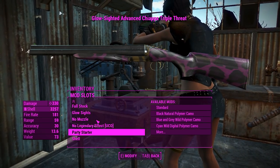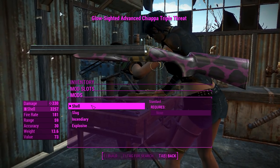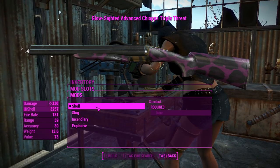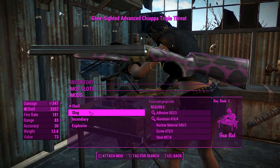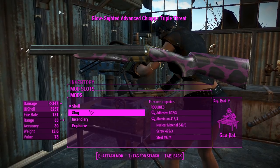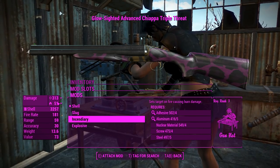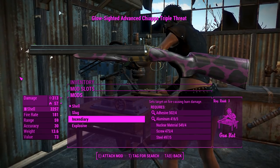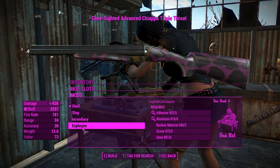Maybe a party starter - I guess raiders like to party, right? And the fun doesn't stop there. There's actually one more modification - this is more of a projectile overriding thing. You can make this thing fire the normal shells, the slug will make this thing fire one heavy projectile - it isn't hitscan, so it's nice and satisfying, although it'll take more of your aiming skill to hit people. The incendiary one adds a bunch of energy damage of the fire variety, and some damage over time. And of course, the explosive effect - I don't really need to explain that one for shotguns.